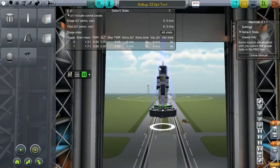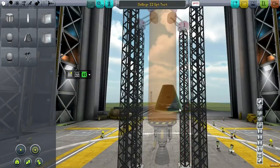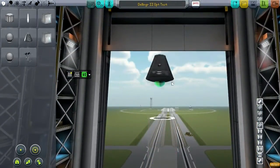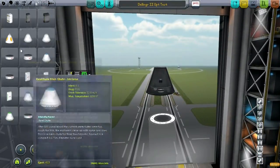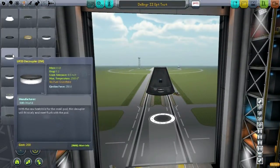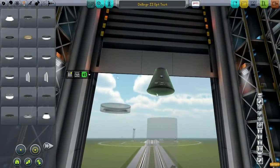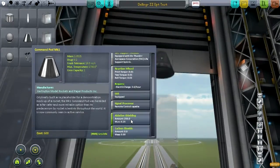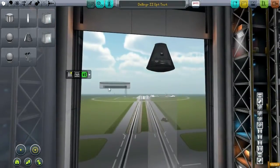For a crewed mission we want a command pod, obviously. And we'll want a decoupler at the bottom of it — let's put that on. Because it does have a heat shield on the bottom already. This comes with an active heat shield — directional, 250 units of ablative shielding. So that's fine.